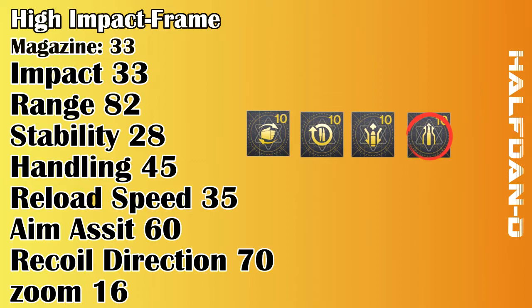If you don't manage to get a stability masterwork, then your best second choice will probably be a reload masterwork, as that's the second lowest stat that can be improved on — plus fast reload can allow you to re-engage quicker when up against multiple players.